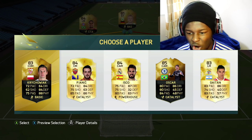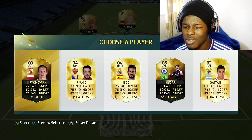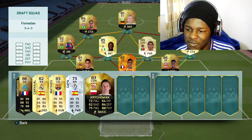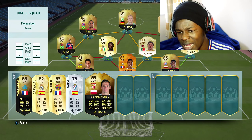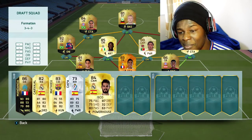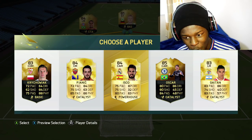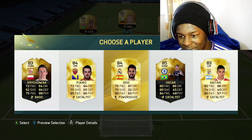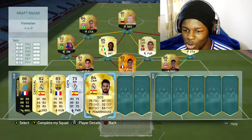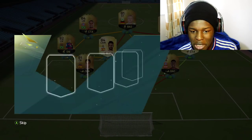Next player — we have Oscar, Carvajal popping up again. Oscar isn't gonna link with anyone, Carvajal will link with Neymar, the legend, and Varane so I might have to go with him. Isco is La Liga — I think he's the fastest La Liga BBVA player to give us chemistry, so with that said I'm going to go with Isco. Not really defensive but for the reason that he gets links, we have to go with Isco.